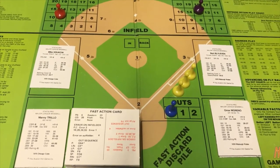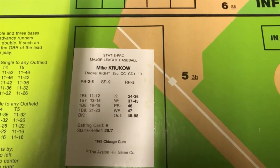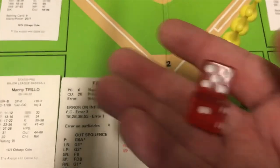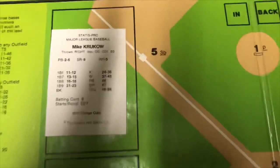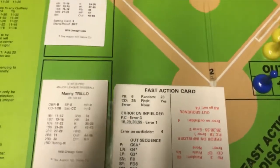Let's get underway. We'll assume the Pirates are batting and you can see the pitcher on the mound is Kruko for the Cubs — he is a PB 2 to 6. We use 2d6 since nobody has a 12, and the roll is a 5, so Kruko is in charge and we'll be using his card.